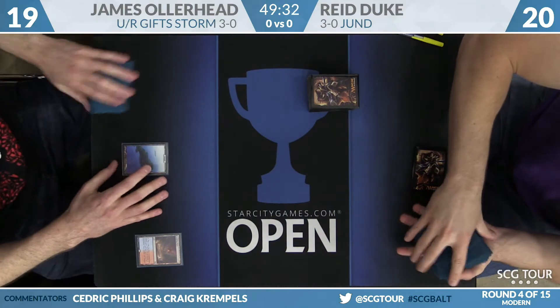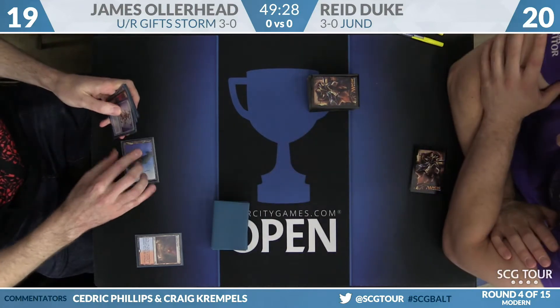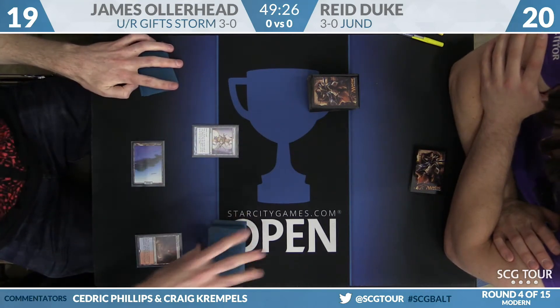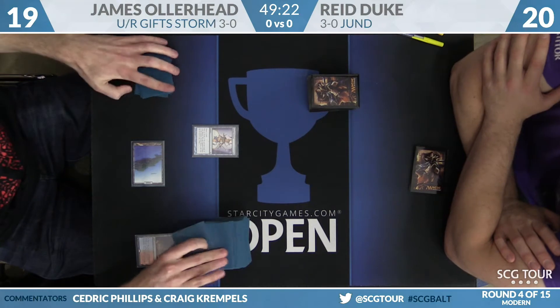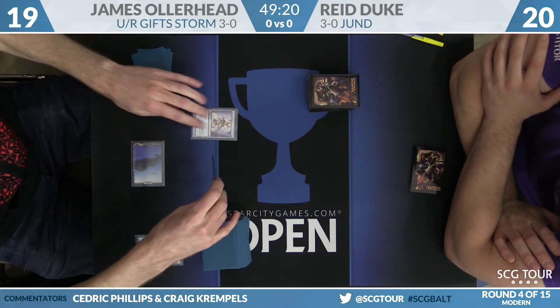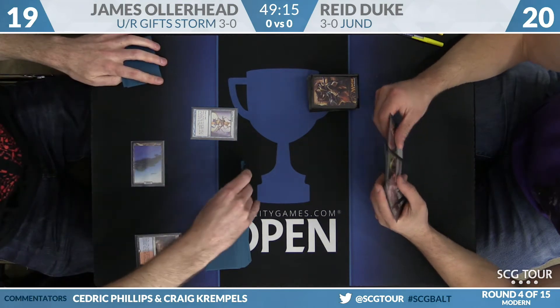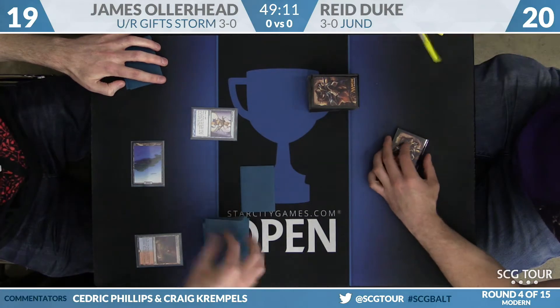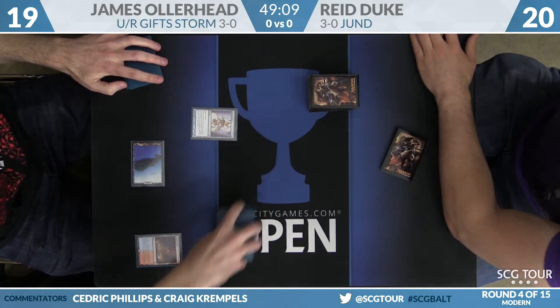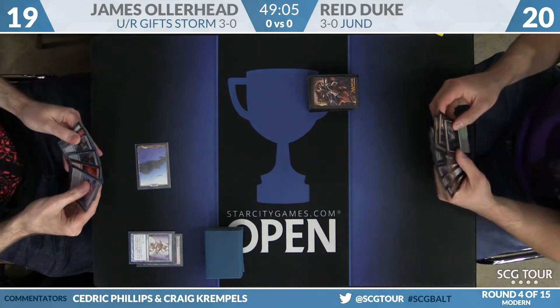The thing about this Storm deck is when it has one of its cost reducers, it's nuts — it gets so unfair. You get to play Gifts for 3 mana and then basically start to combo the next turn, as here's a Serum Visions off of a Scalding Tarn. James will Scry 2 and Baral is among those cards. Because you get to play 8 cost reducers, the likelihood of having one and being able to do your thing is pretty high. Especially when you're playing against Jund that has Bolt, Push, Abrupt Decay, and Terminate — Reed's even got a Maelstrom Pulse and a Kolaghan's Command. You can kill those things pretty quickly.